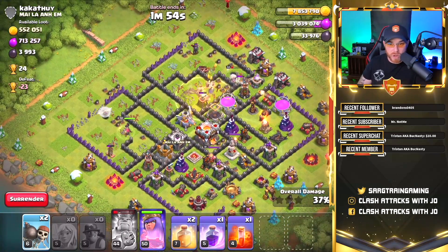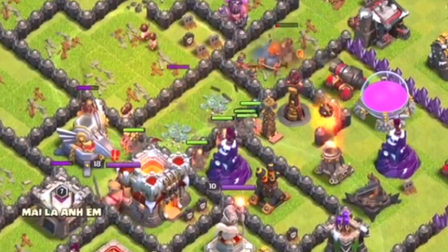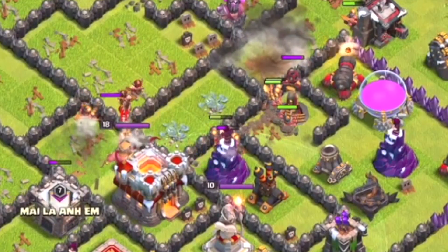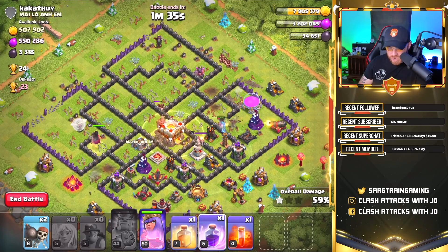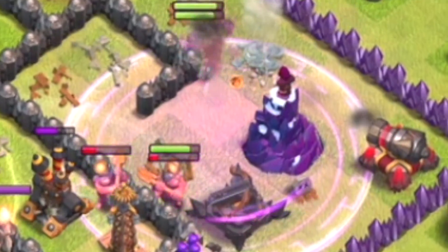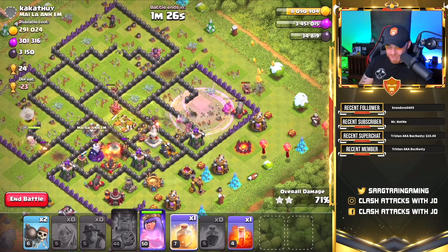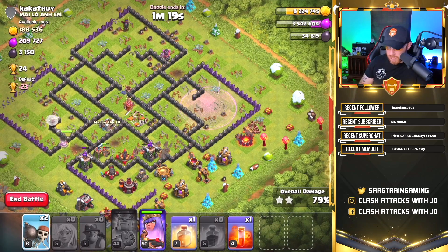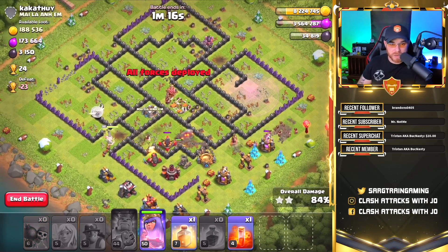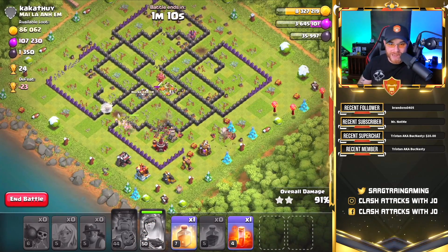The queen is doing nicely over there on her own — she's going to continue to walk and flank. The king's over there getting taken out by a bomb tower. Miners are down here on the bottom side of the base. Let's drop a heal spell there and rage the miners — rage spell and miners, those miners go crazy. They're going to walk through the base taking down multiple buildings and speeding up the process. We might need to hold onto that final heal spell for the next raid. Looks like we got plenty of troops, so let's go ahead and use the queen's ability so we can get out of here, train up our next army, and do it again.